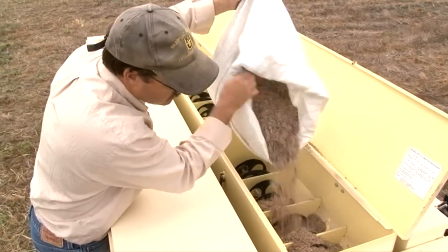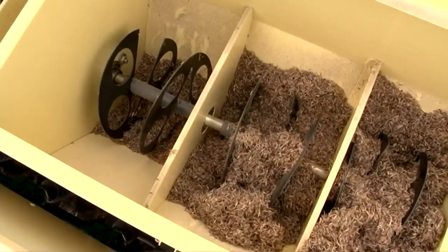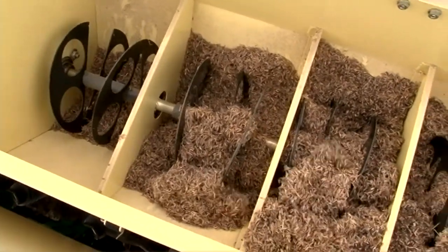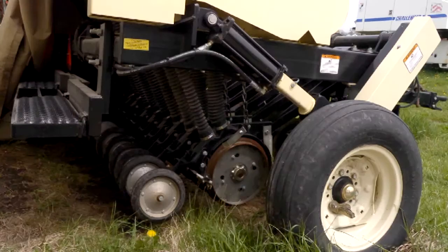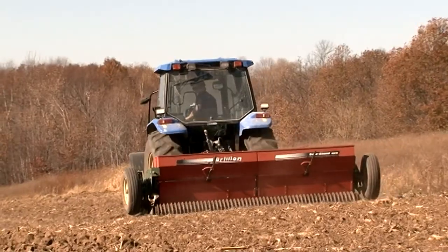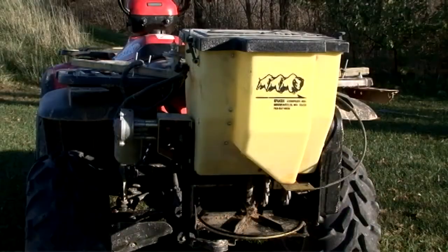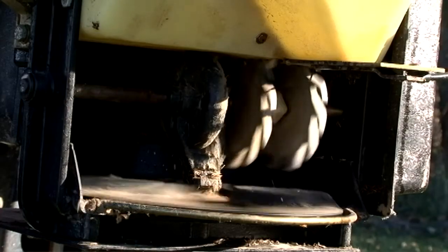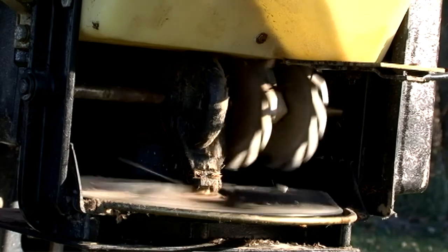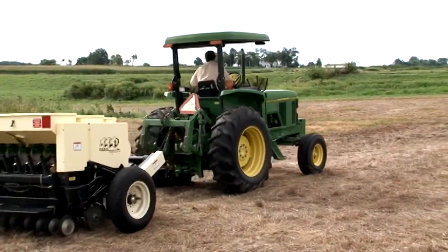Native grasses can be planted with a wide variety of equipment including seed drills, which have specially designed picker wheels and agitators inside the seed box for pulling the seed into oversized drop tubes. Also available are large spreaders such as Brillion seeders with a brush style agitator. Smaller ATV attachments designed for seeding native grasses are useful and also have specially designed picker wheels.